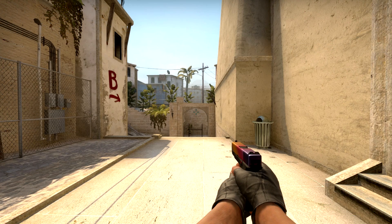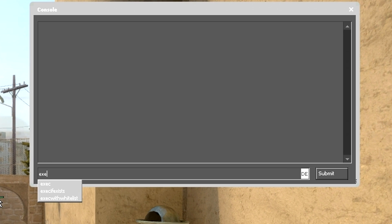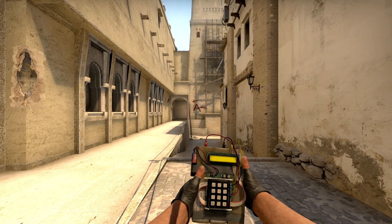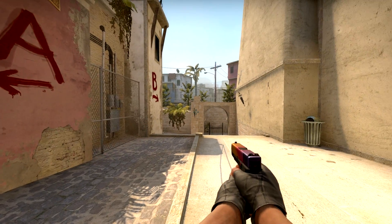After that, you simply hop into an offline game with bots, open your console, and type 'exec runboost' to load up the script. The script will then load up all the necessary settings that you need and restart the round. Now let's have a look at the controls for the script.